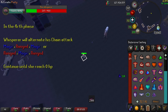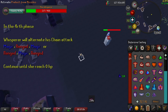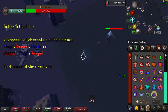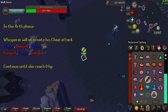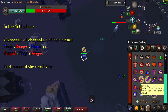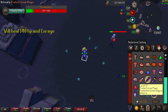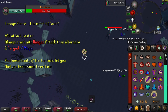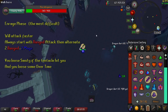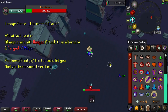In the last phase, she will alternate between both attack types — either Magic, Range, Magic, or Range, Magic, Range. Continue like that until she gets to 0 HP, where she will heal 140 HP and Enrage. This is the most difficult phase. The boss will attack faster while always sending 2 attacks of the same type, and will start with the ranged attack then alternate. You will lose Sanity if the Tentacles hit you, and you will also lose some over time.